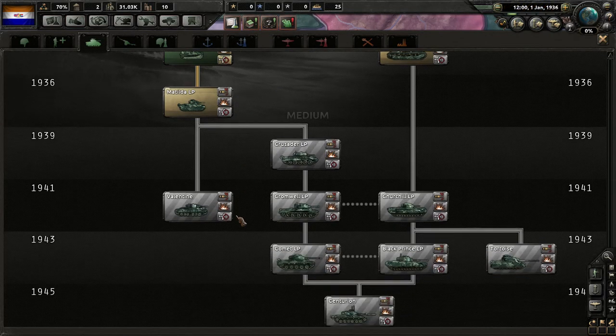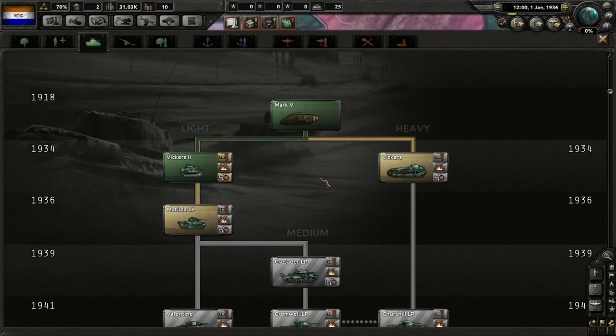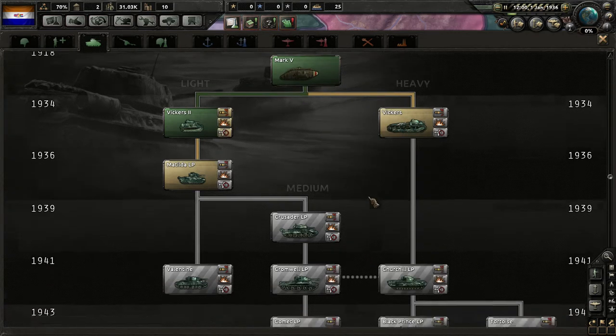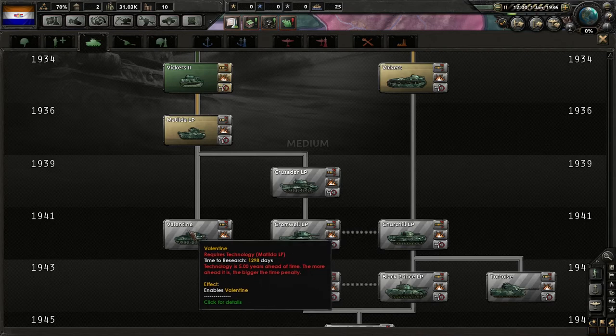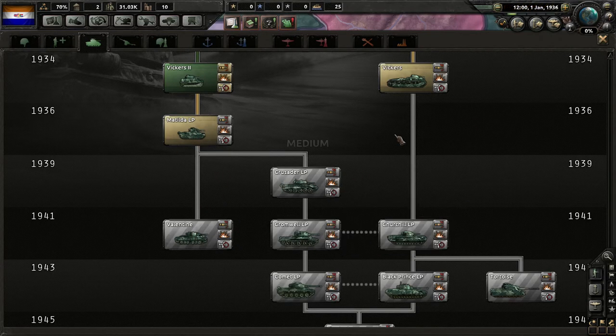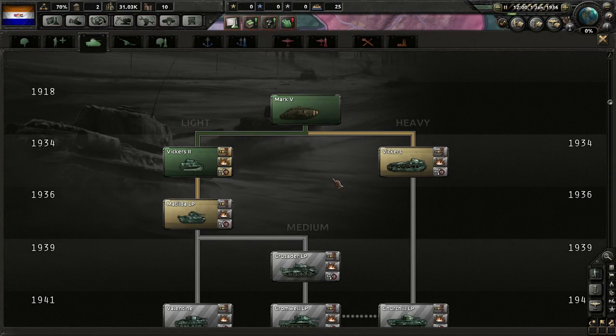I'm maybe just too used to World of Tanks, where the Valentine and Matilda are classified as mediums and the Crusader is a light. Anyway, we'll probably go for a more mobile army — maybe plan for quality over quantity.